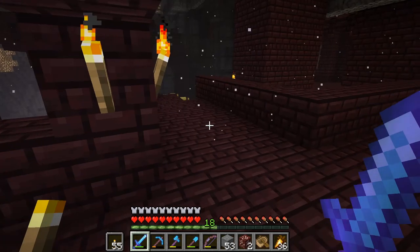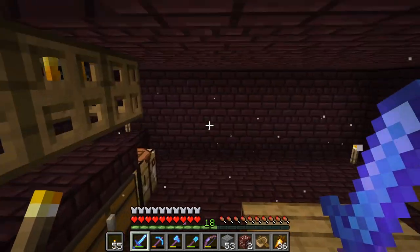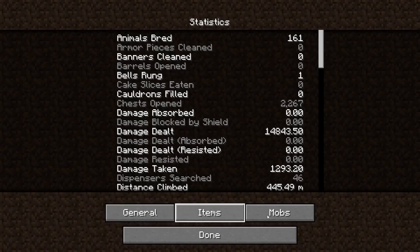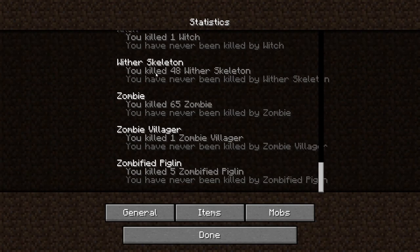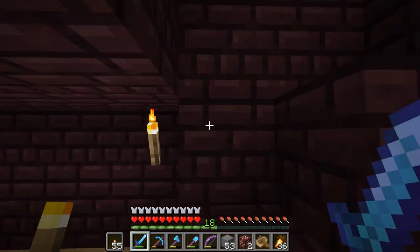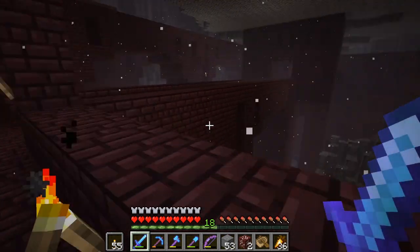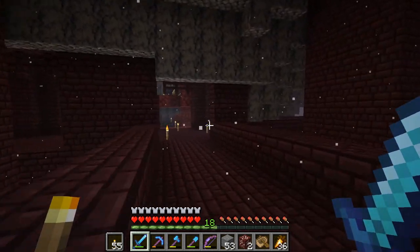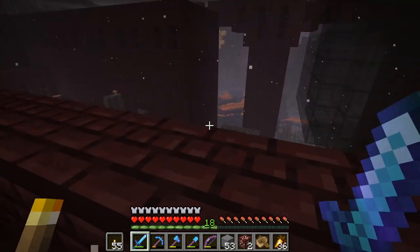I have killed so many. Let's look at the statistics — wither skeletons. I've killed 48. And then out of the last four right there, I got two wither skeleton skulls. So if I can get one more wither skull, that'll be awesome — then we'll be able to fight the wither and be able to get a beacon. And I want a beacon.